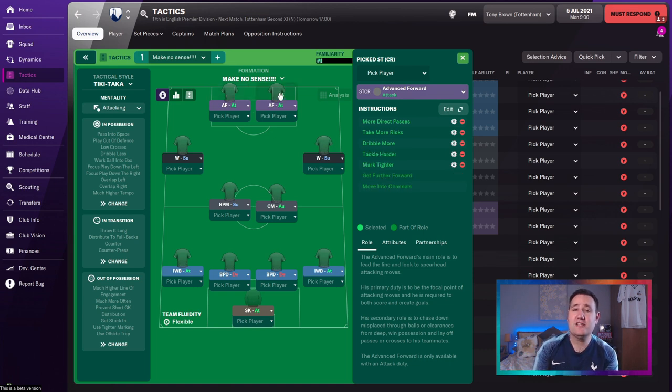Different add-on instructions on the right-hand side Advanced Forward as well. Makes no sense? It makes no sense. Tactical style: Tick attacker. Mentality: Attacking.